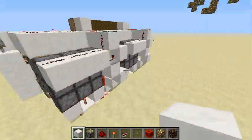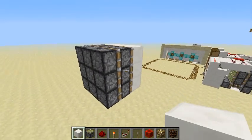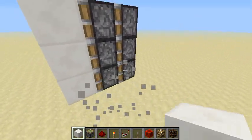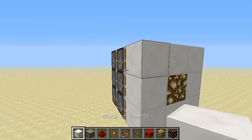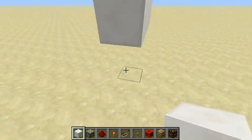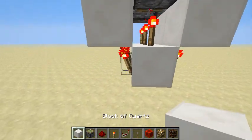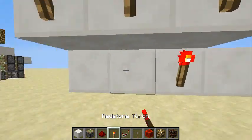The first thing you will need is to build a 3x3x3 cube with your pistons — everything will be sticky pistons. You can change the wall if you like. Start from below, and place torches here in this V-shape.